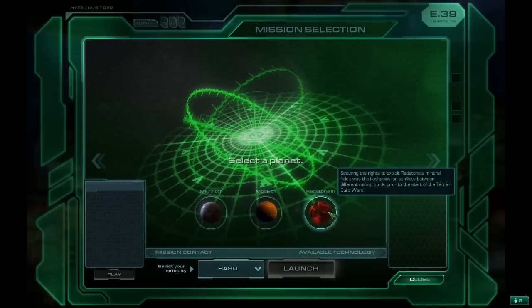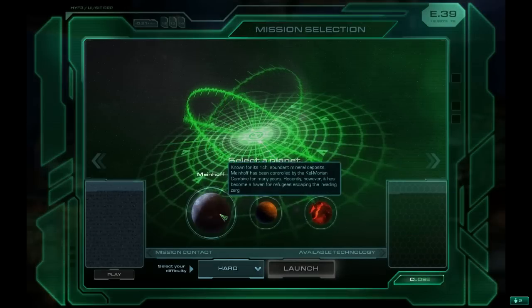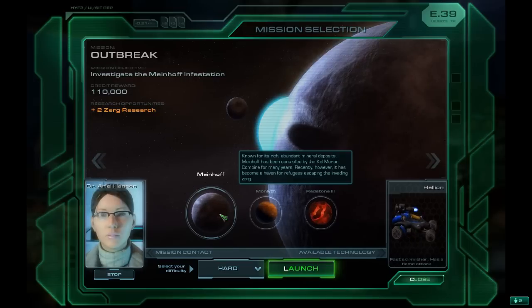We got three planets we can go to. We can still go to Monolith. Let's check out Meinhof. Ooh, aliens.